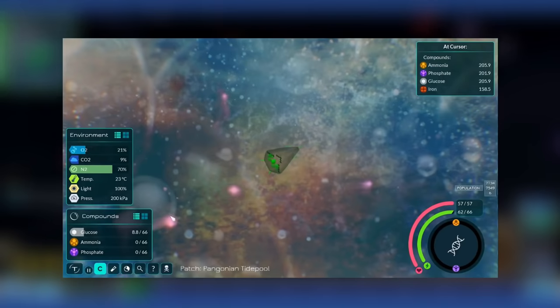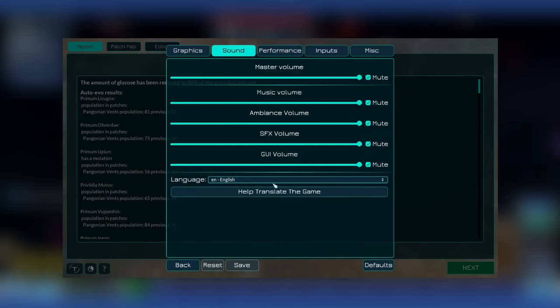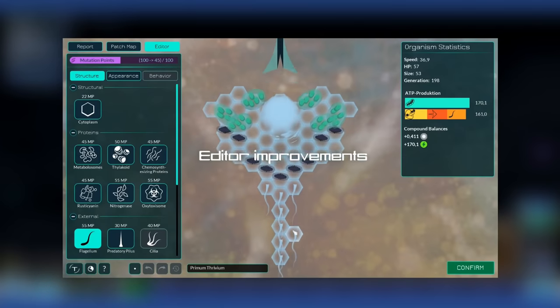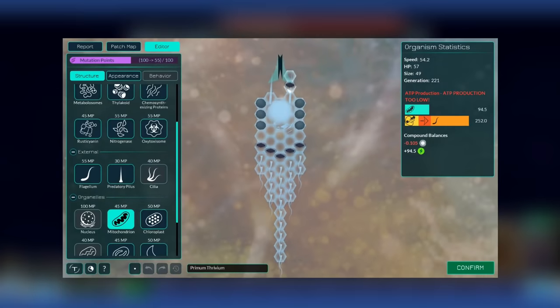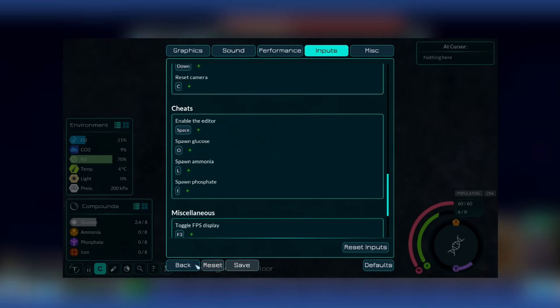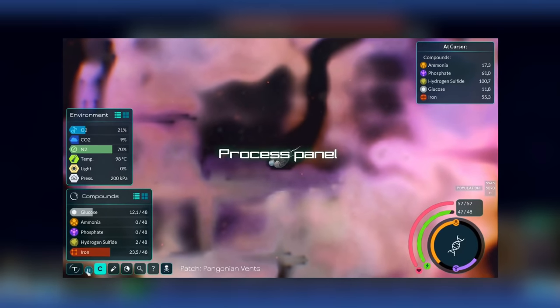Thrive: Thrive is a free, open-source game by Revolutionary Games Studios that started out as a spiritual successor to Spore, but has evolved into its own thing. So far the developers have only released a prototype with their game's equivalent of the cell stage. Thrive is going for a more realistic angle — you build your cell bit by bit with cytoplasm and other things. It looks interesting and I might try it out, though it may be a little too complicated for me.